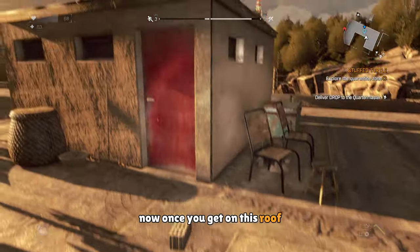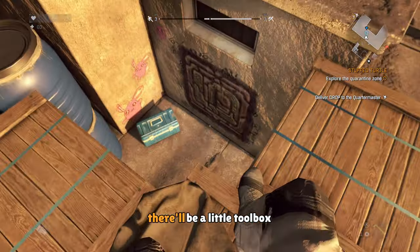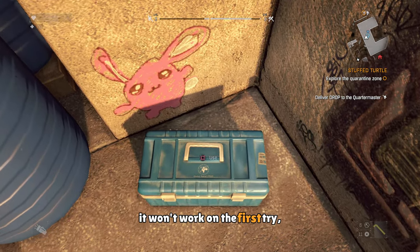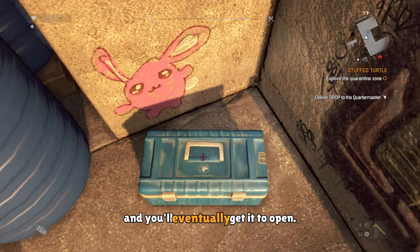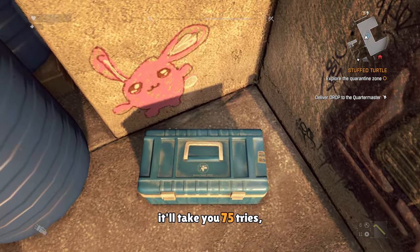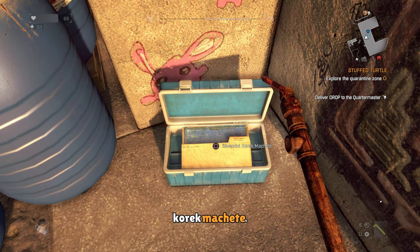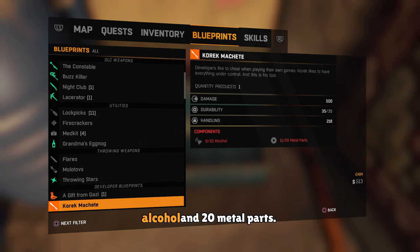Now once you get on this roof, you'll find a bunch of boxes, and behind the boxes there'll be a little toolbox. When you try to open it by kicking it, it won't work on the first try. But keep on trying and you'll eventually get it open — it'll take you about 75 tries, but then eventually you'll get it open and be able to get the machete blueprint.